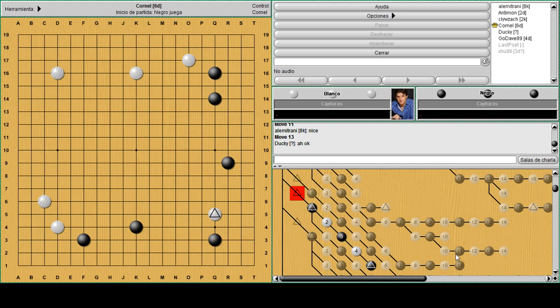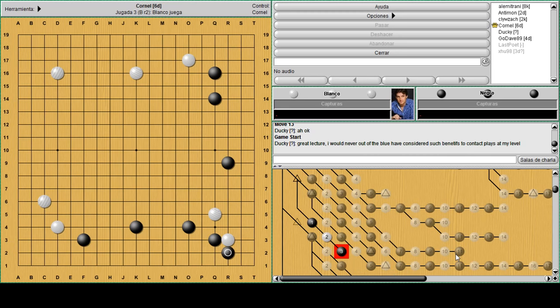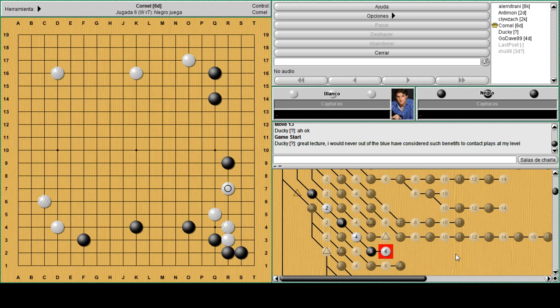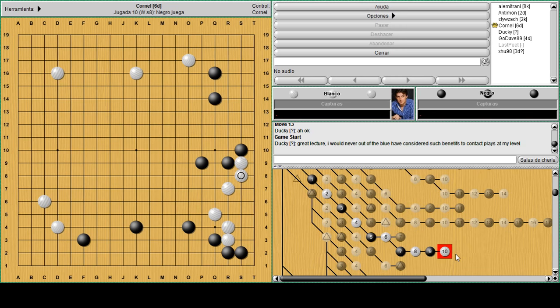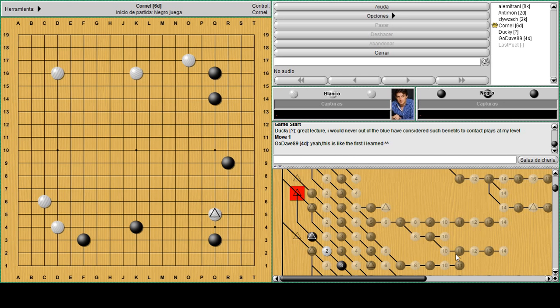There was another position I had - I completely skipped this one. In this position most of the time black will play keima here. This is the Chinese low Chinese opening. Then white plays something like this, then black either jumps out or jumps like this and white can attach again to secure the base. When black jumps here, white goes out, then against this peep white resists. I think these are like classic joseki variations when you play Chinese opening and white enters Q5.